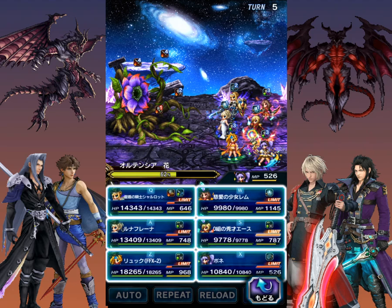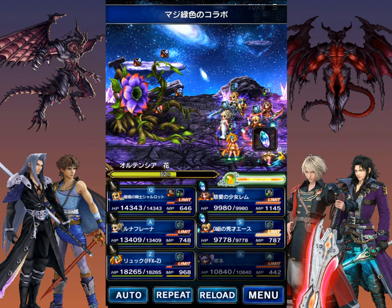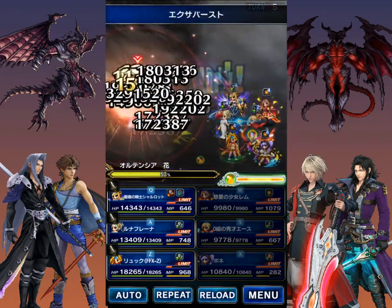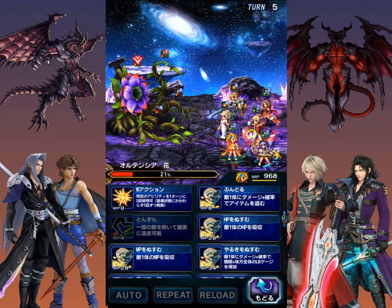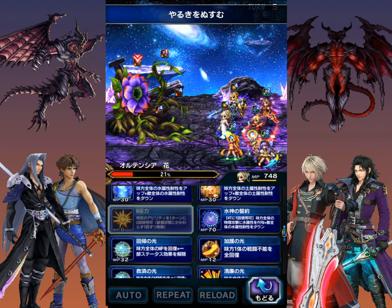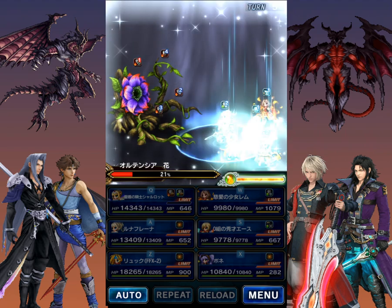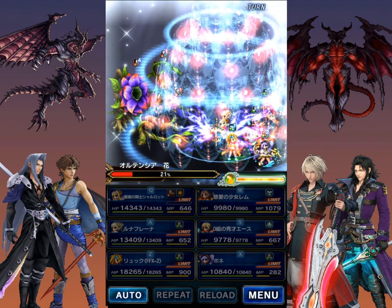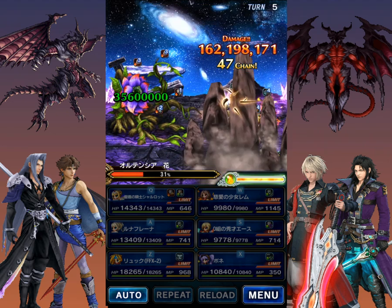Okay, let's imbue wind. Man, I don't even know what this does, but we'll do it. Alright, so we'll probably win next turn unless something really bad happens. We need limit gauges for the mission, so let's go ahead and fill them up. As long as the guy doesn't heal again — oh, he did. What a jerk.